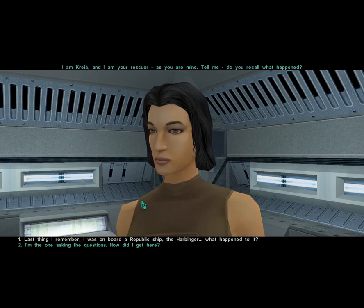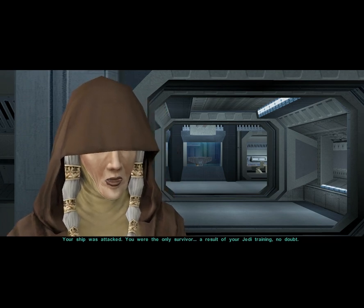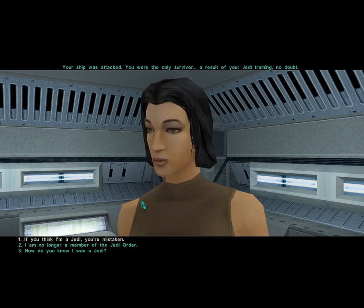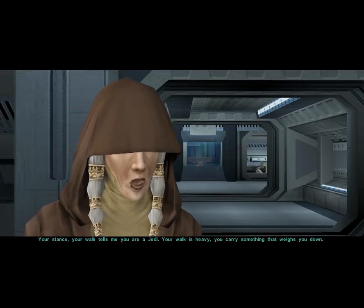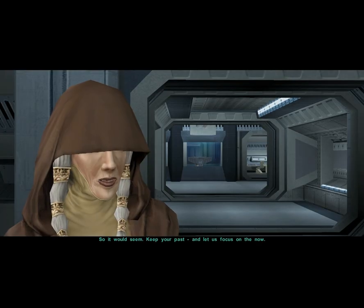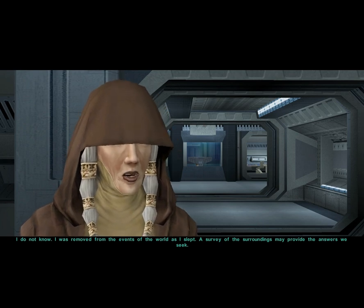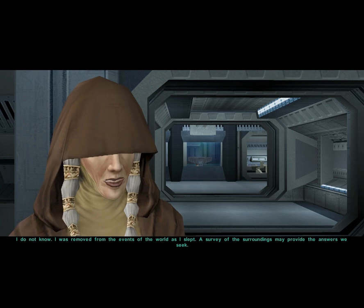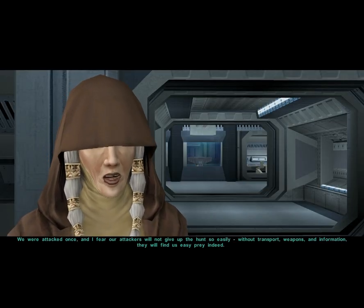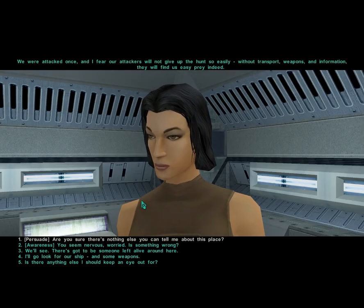We mentioned that we were on the Harbinger, a Republic ship — your ship was attacked and you were the only survivor, a result of your Jedi training, no doubt. You can say that you're no longer a member of the Jedi Order. This game refers to you in general as the Exile, and we'll get into why later. 'Your stance, your walk, tells me you are a Jedi. Your walk is heavy — you carry something that weighs you down.' We can mention the Jedi Order and a troubled history. 'Keep your past and let us focus on the now. The ship we arrived in, the Ebon Hawk, must still be in this place. We should recover it and leave. We were attacked once, and I fear our attackers will not give up the hunt so easily. Without transport, weapons, and information, they will find us easy prey indeed.'